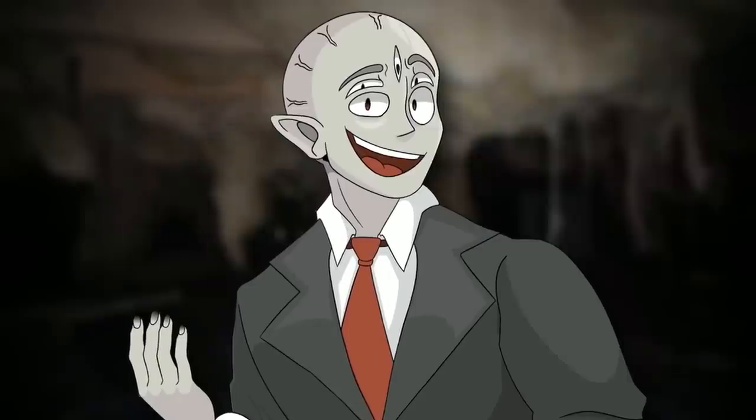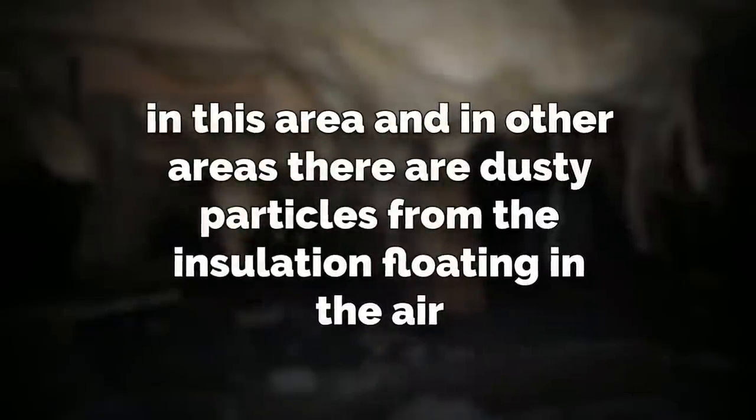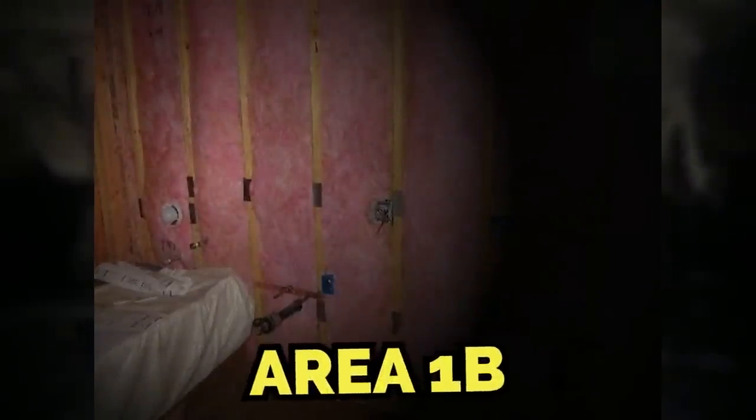Area 1A is what we call the light areas. These areas have a similar shape to level 4, and the walls are made out of insulation with wooden slats holding it back. The floor is concrete, but it's not smooth — it's very rough and coarse and cracking, even broken in some spots. There are dusty particles from the insulation floating in the air, and everything just feels itchy.